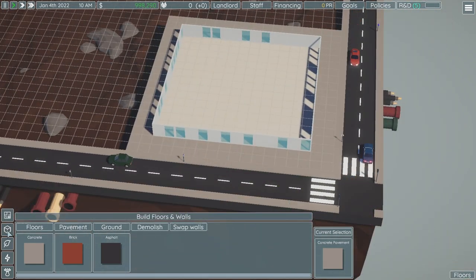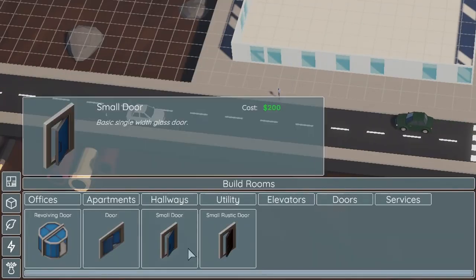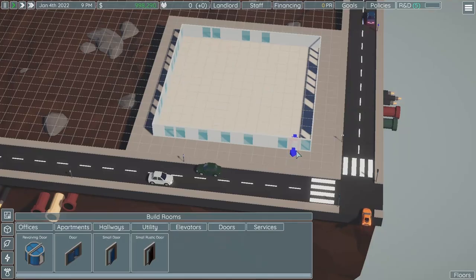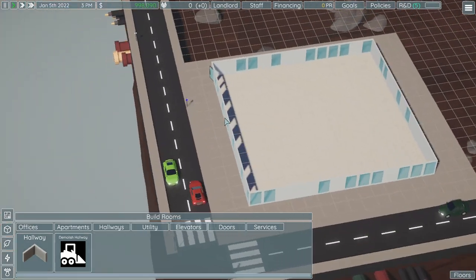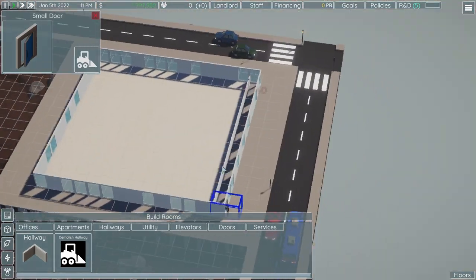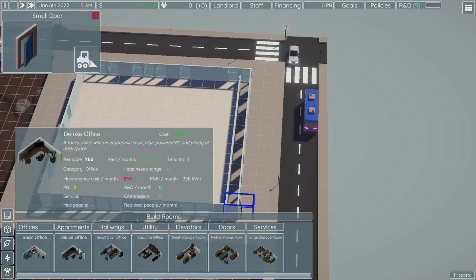We're going to need a door. Down here on the left we'll find our build room, click on that and go to doors — any of these doors would work. Hit Tab to rotate it so it's facing inwards, then you can place it. Next we're going to need a hallway — this tells people where they can walk.